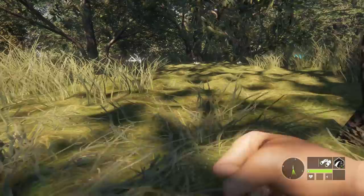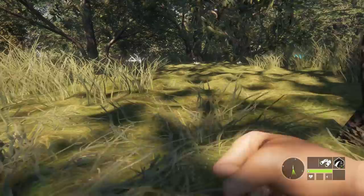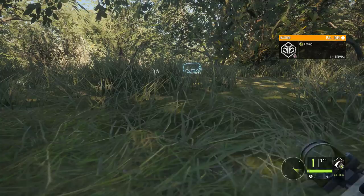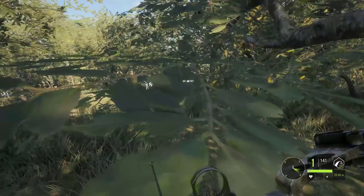Right here, keeping all those things in mind, I'm able to get right up within range to take these things comfortably with the bow. Notice how close I was able to get up on the warthogs. These things are very much like the boar, but they're way more skittish, like everything here in Africa. We're going to line up and take this shot.